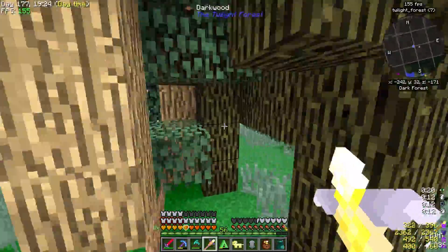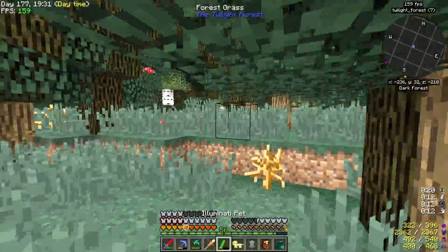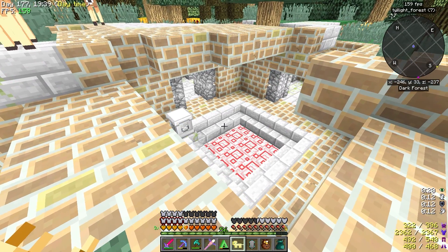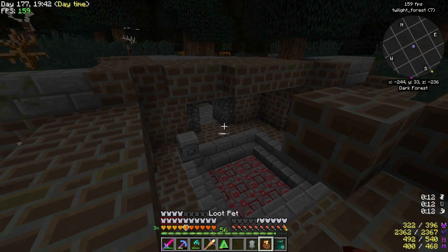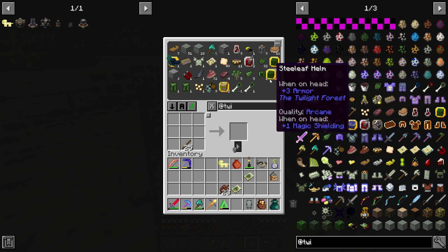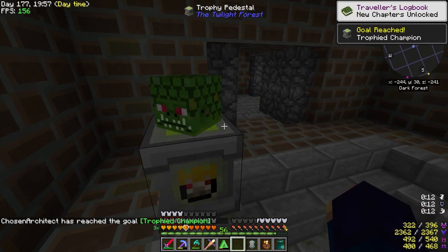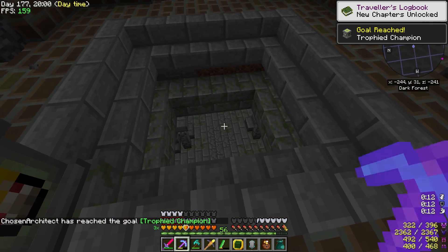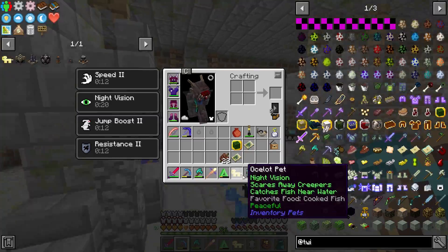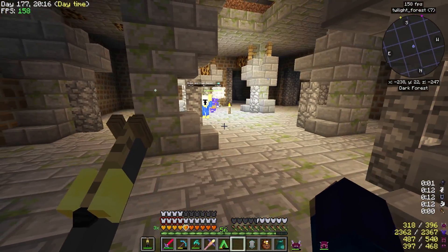The ocelot pet comes in handy - it makes everything super bright. We're looking for a specific area, and there we go - this is it. Let's take the pet off so you can see what it actually looks like - it's pretty dark. For the Twilight Forest we just need any head; I'll use a Naga head. Place it right on the pedestal and it opens up, then you can break it when you're done.